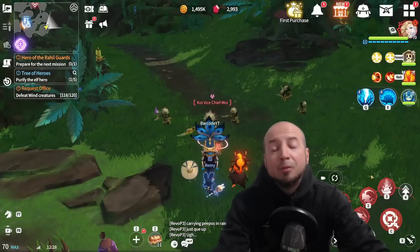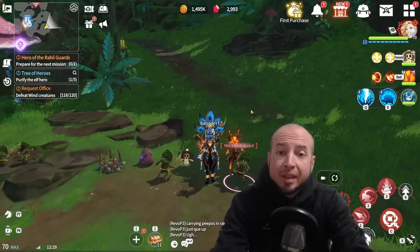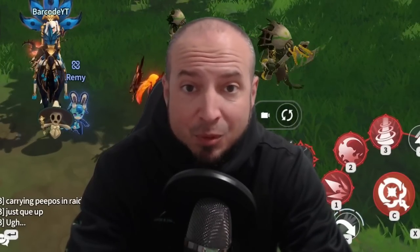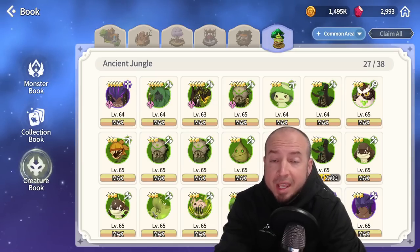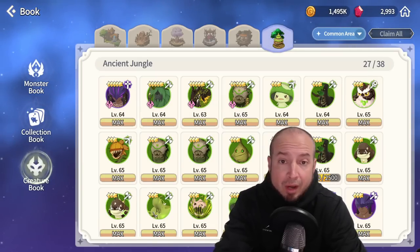Tip of the day! I don't know why Com2us does this all the time, but they do a lot of things to improve the game and then they change things for no reason that makes things 10 times worse. I'll give you two examples. In Kantana, you can farm 5-star purple runes and 6-star blue runes.